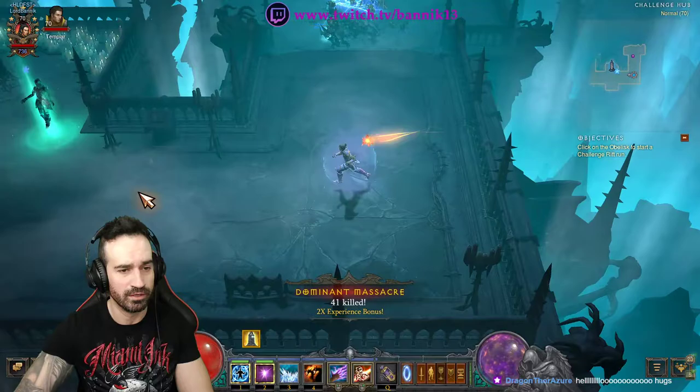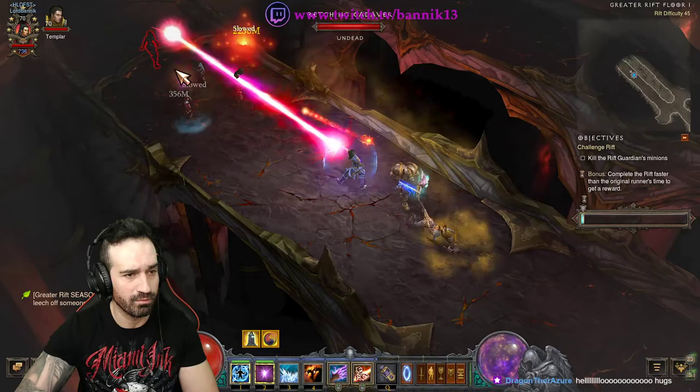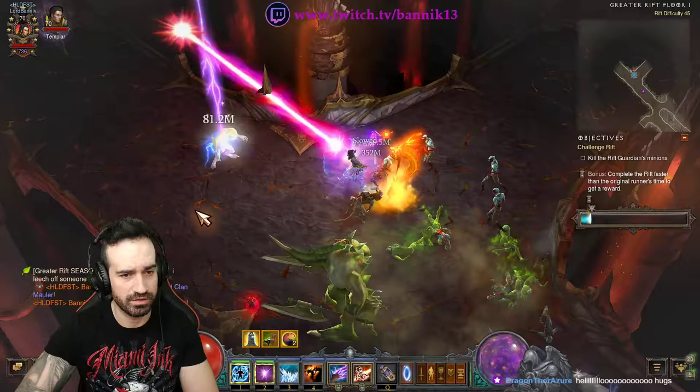Some of you have just made it in time, so get your shields up. Disintegrate — and Disintegrate will also trigger your Taeguk Gem, so as we're channeling we're getting more damage increases and more armor as well. Here's the first Elite. As you can see, I didn't even use my Hydra or anything there, just burnt him right down.